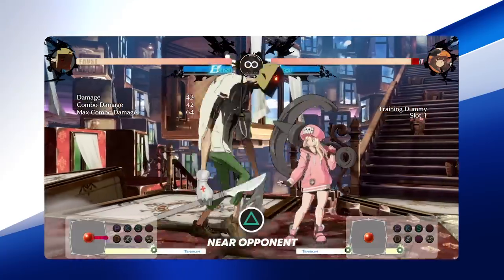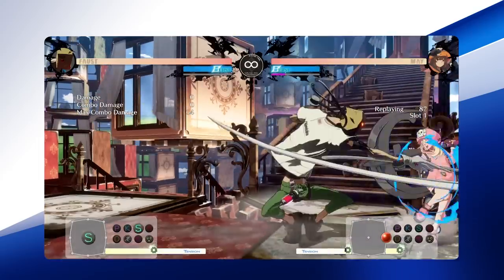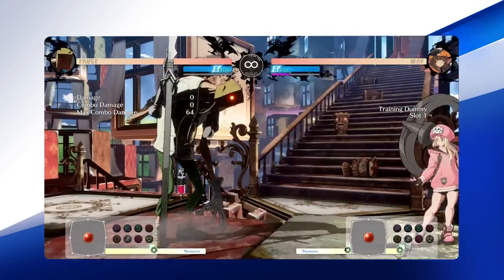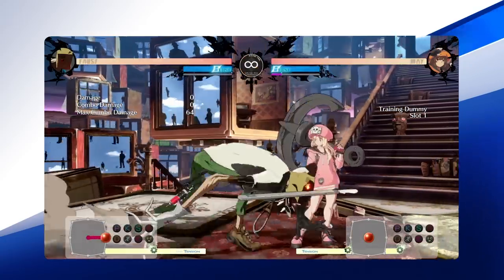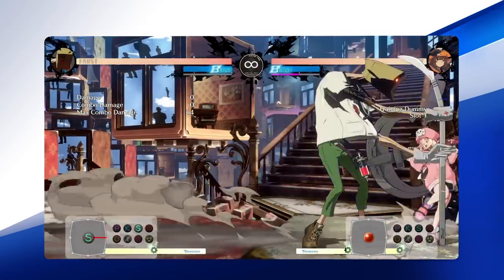Close slash is Faust's optimal button to go into a damage-rewarding combo. Plus on air block, it will still be your turn to pressure and punish your opponents. It also leads into plenty of Faust's other normals that will frame trap your opponent and just keep your opponent in fear of his deadly scalpel.